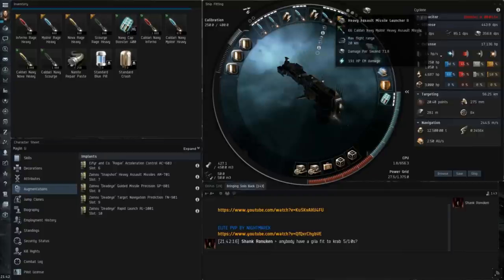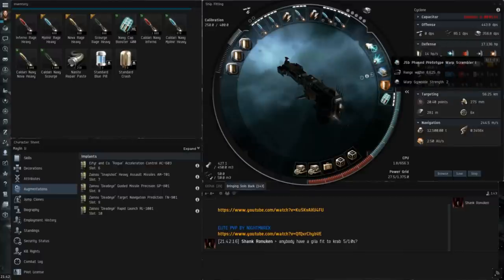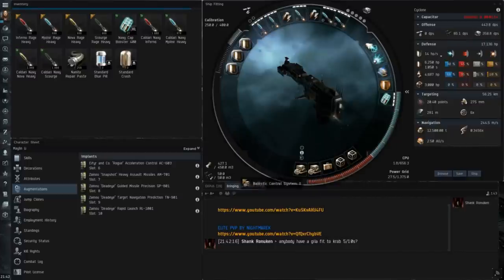The fit I use uses five heavy assault missile launchers, a medium neut, small neut, micro-warp drive, web, scram, adaptive invulnerability field, with an extra-large ancillary shield booster. In the lows, I use two ballistic control units, damage control, and two nanofibres, and I use cheap Tech 1 resist rigs for EM, kinetic and thermal.